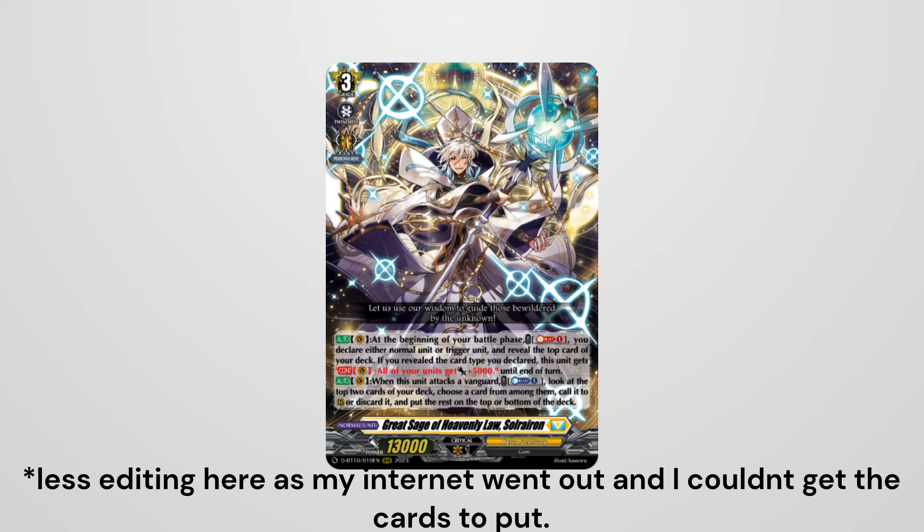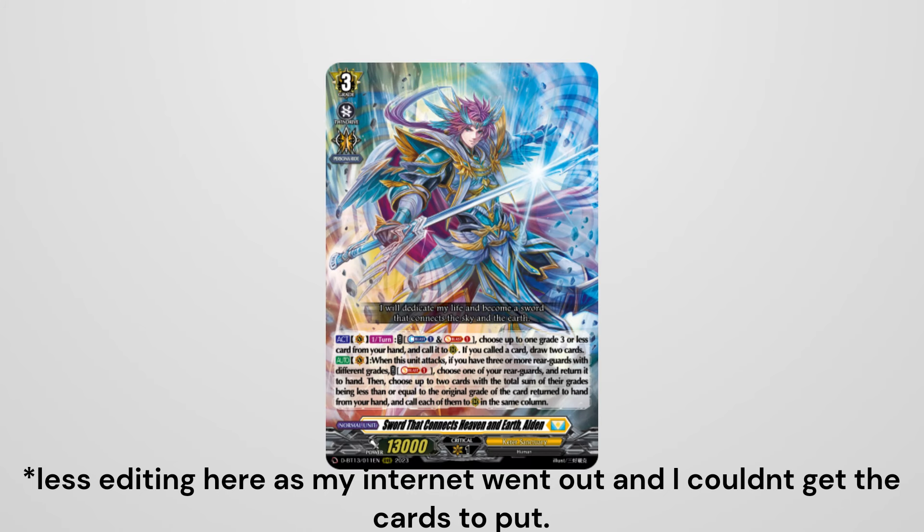Moving on, we have a familiar face — Alden, going from a support unit for Bastion to being the captain of his own deck. This new Alden has the ability to draw two cards similar to the old one, as long as you call a card, but unlike the old Alden you don't have to call a Grade 3 — you can call any card. His strategy relies on playing different grade units to facilitate a fourth attack, in which you bounce a unit and then call two units whose grades equal the grade of the unit you bounced. He also received a promo Grade 0 that allows you to gain a fifth attack more consistently, though the promo isn't released in English yet. There is also confirmed support in Divine Z.